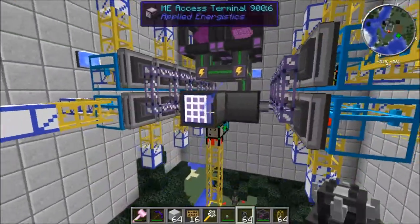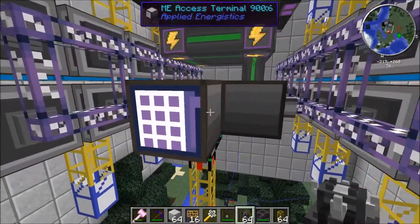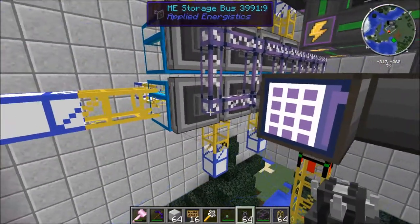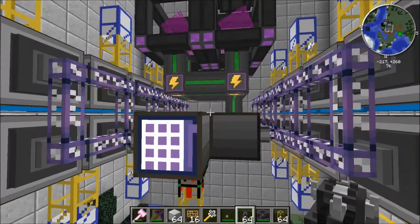This is part of an ME system. These are storage buses from Applied Energistics, so this is sort of just like a baby ME system. It's actually using the diamond chests as storage instead of using disks from Applied Energistics.